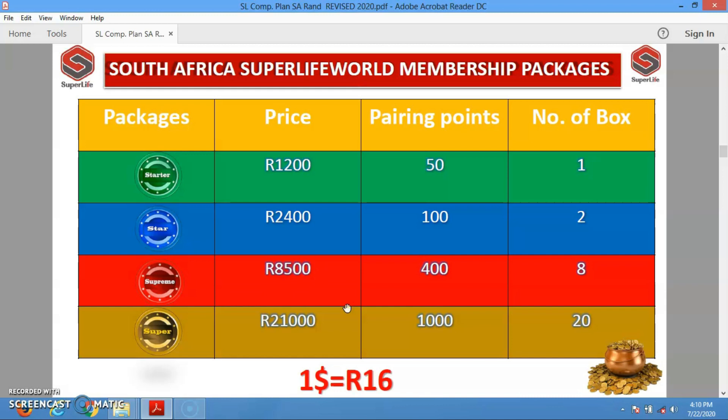Superlife has four registration packages and before you can become a member you need to get registered on a package. The first is the Starter, costing 1,200 rand, which comes with 50 parent points and one box of STC 30. The Star costs 2,400 rand and comes with 100 parent points and two boxes of STC 30. The Supreme is 8,500 rand and comes with 400 parent points and eight boxes of STC 30. The Super costs 21,000 rand and comes with 1,000 parent points and 20 packs of STC 30.